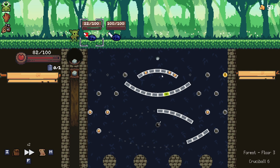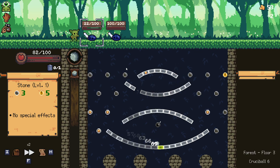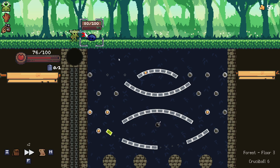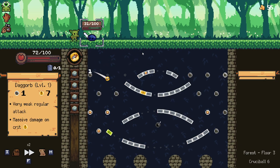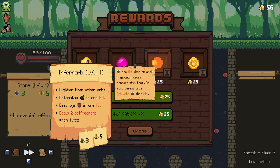Holy shit, that 'lighter than other orbs' thing is no fucking joke - I did not expect it to do that. Honestly, this bomb is just impossible to hit. So much unnecessary damage here. We've lost way too much health so early on - we're probably dead. I'm going to try and stick with it, but this is a lot of health to have lost this early.